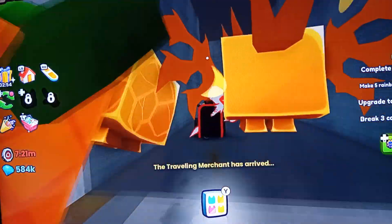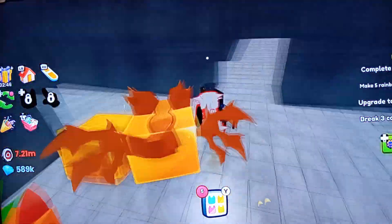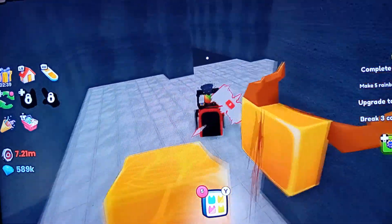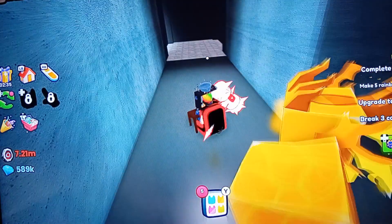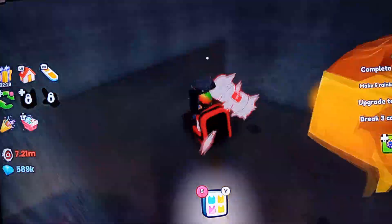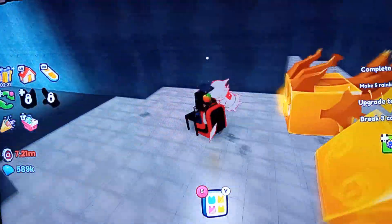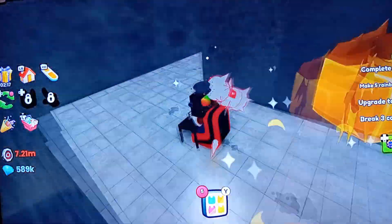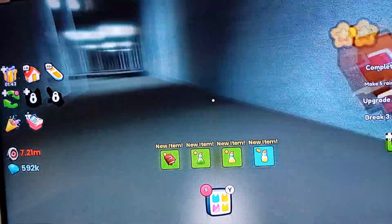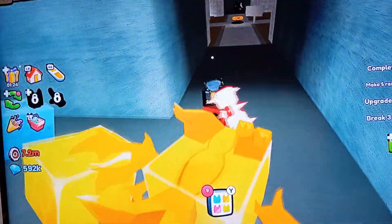Let's continue hunting. The only rooms we've found so far are obbies, chests, and eggs. I need to find the different rooms I've heard about — there's a room with loads of exclusive eggs, a boss battle room, a chest room, and loads of different types of rooms. Let's go find them. I could be getting into dead ends.